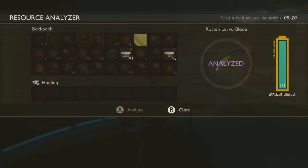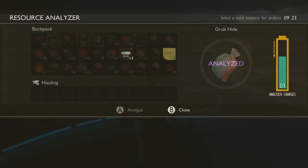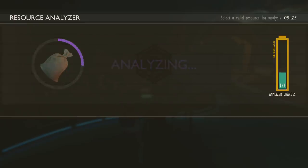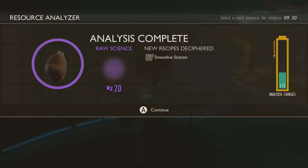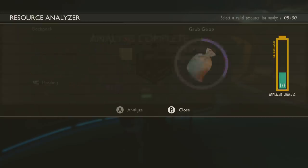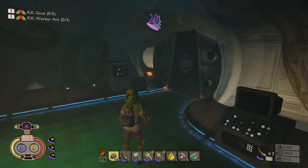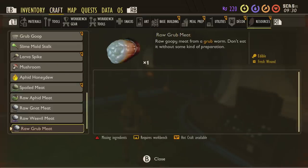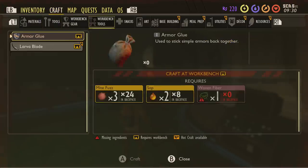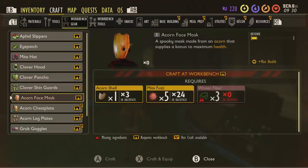Let's scan some more new items — particularly the grub hide, which will unlock the hide armor. Go ahead and scan the goop as well — this will unlock the smoothie station, which is really useful when you get a few more resources. So we've done the mission and completed that section. I've shown you how to get science points and unlock flooring if you want it.